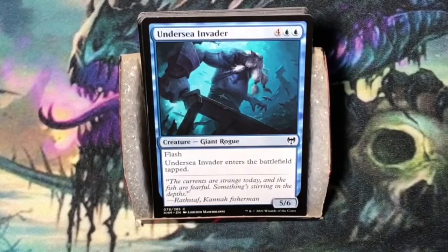Undersea Invader. Six mana — four and two blue. Giant Rogue at five-six. It has Flash. Undersea Invader enters the battlefield tapped. This is a card that you're only going to play in the blue-red giant wizard deck. Aside from that it's not very impactful.